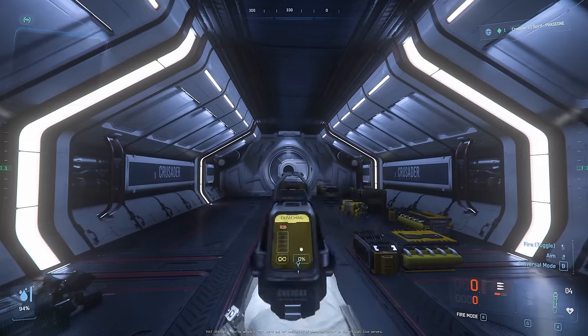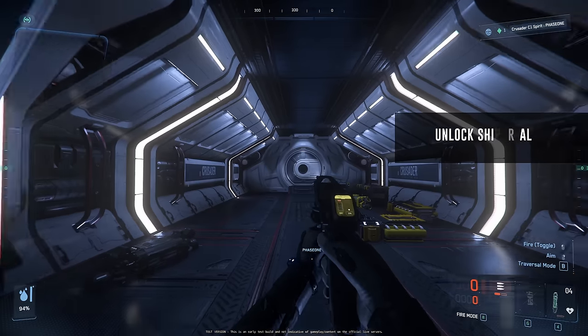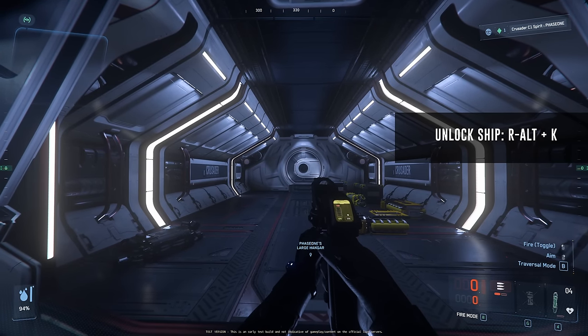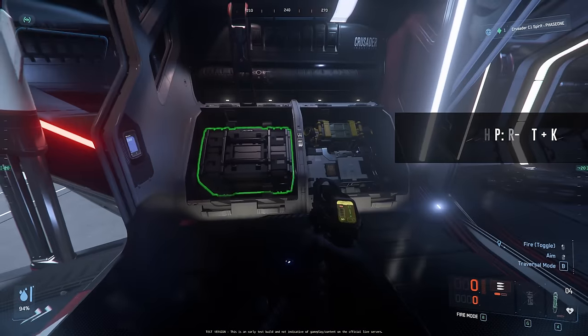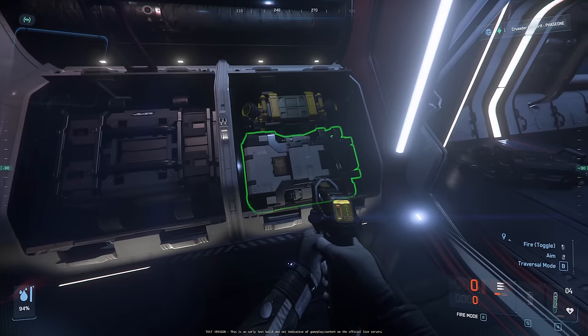Now, in order to do this, it's very important that you unlock your ship. Go to your pilot seat and hit Right Alt+K to actually unlock the ship so that you can replace the components.